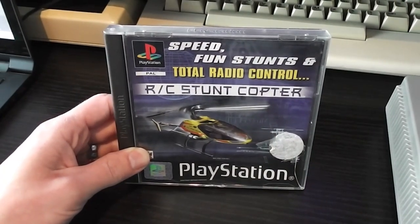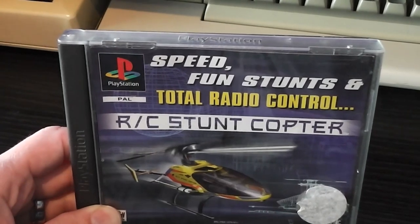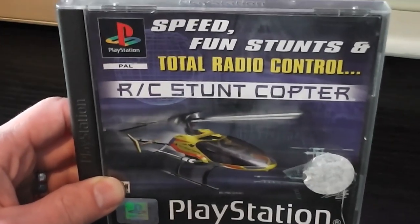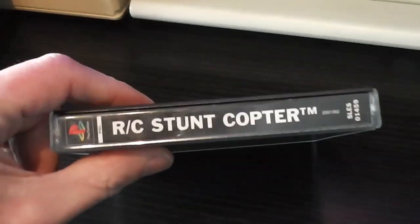Here we have the packaging for the game — pretty typical PS1 packaging. Here's the front cover; it says 'Speed Fun Stunts and Total Radio Control', RC Stuntcopter, with a picture of one of the copters on the front. RC obviously stands for Radio Control — I haven't said that so far but now I have. The spine is bog standard PS1, so let's move on.